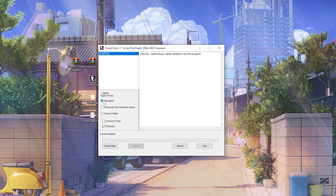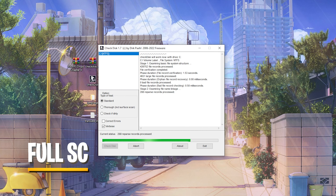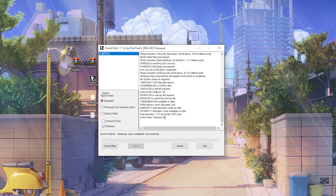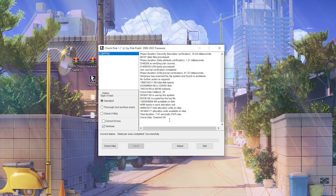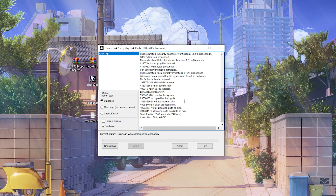Make sure that your local disk C is selected, because that's where you most likely have Fortnite installed and Windows. For the type of test we have standard, through, and check if dirty. We're going to leave it on standard. You can see my whole hard drive is getting scanned — we already have 288 records. CheckThis is now finished. Some stuff has been fixed; it tested how responsive and fast the hard drive itself is working.